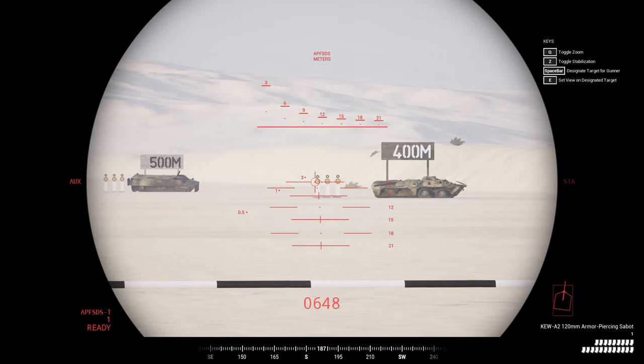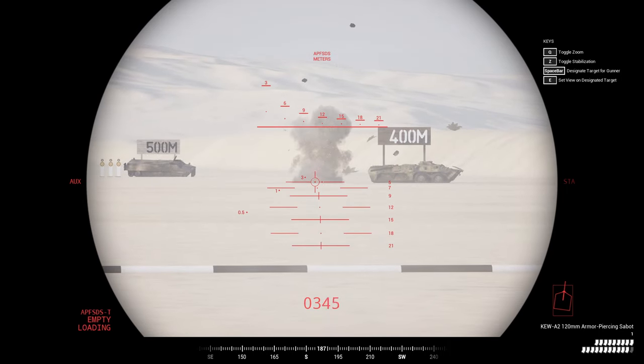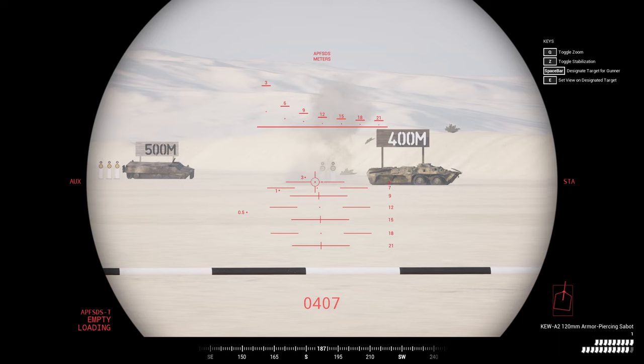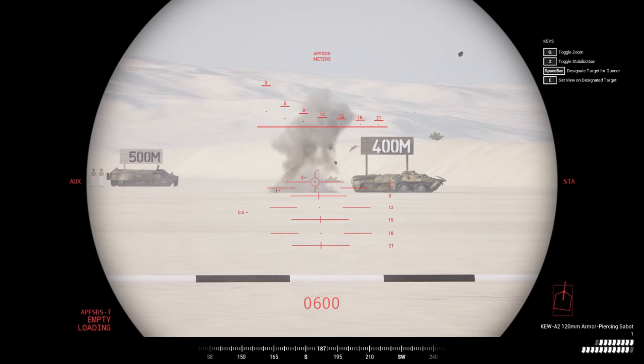The KEW-A2, or simply AP rounds, are your main ammunition against other MBTs, IFVs and APCs. Jensen's jankiness aside, the rounds land right on the target indicator.